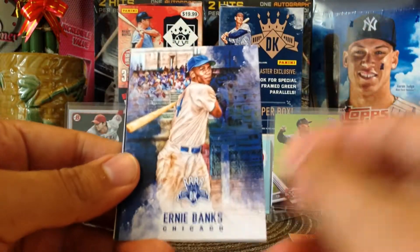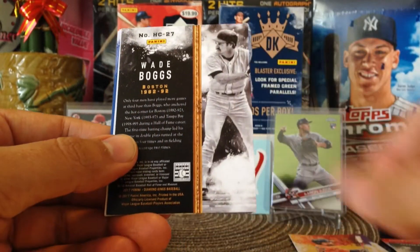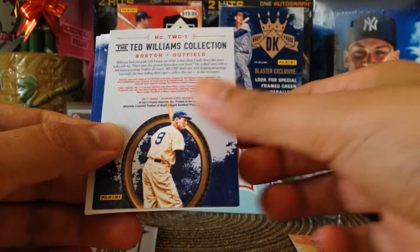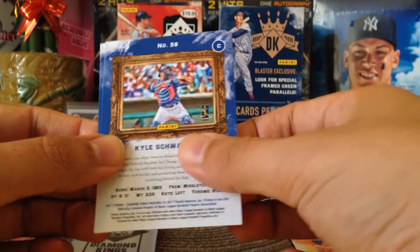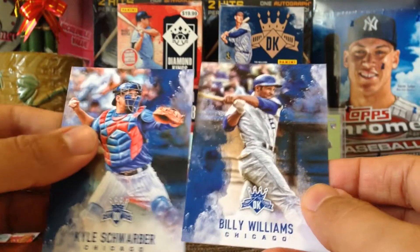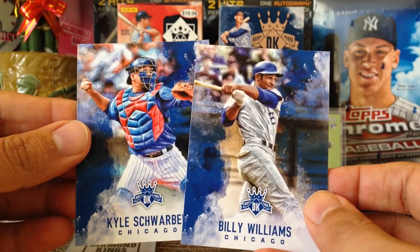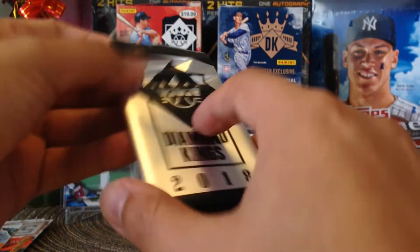Mr. Cub Ernie Banks — shout out to B-side. Wade Boggs backwards Heritage, nice. Ted Williams Collection, very nice. Kyle Schwarber backwards, and Billy Williams — so a Chicago pack, all Chicago. No Aaron Judge rookie card.